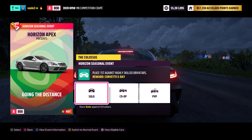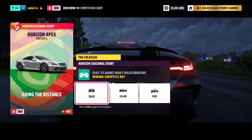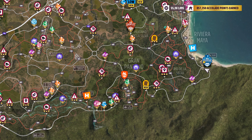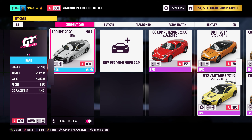Welcome back to Forza Horizon 5. We are here with the 'Going the Distance' seasonal championship — just one race, the Colossus. We need to do it in a GT or super GT car, and I chose the BMW M8 Competition.